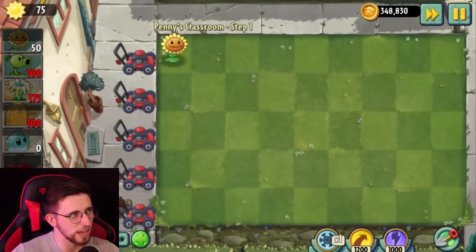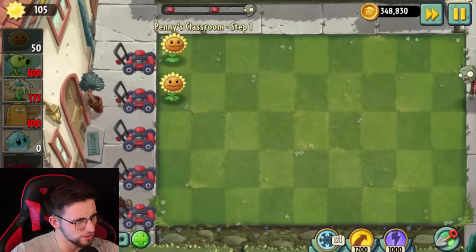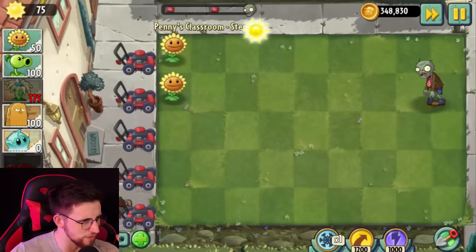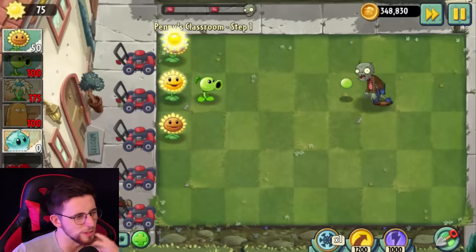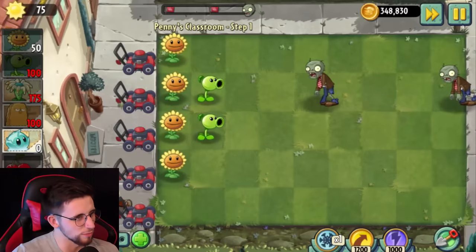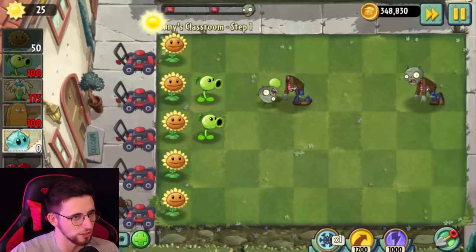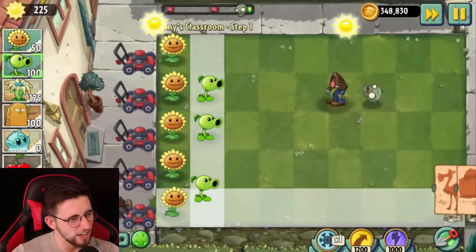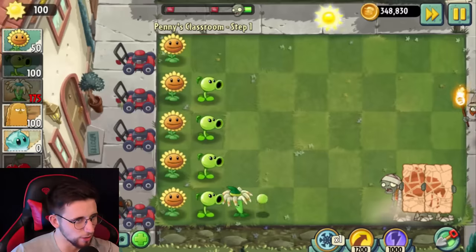So they're going to list some balance changes and then I have to play with those plants. Bloomerang got buffed, Peashooter stayed the same, Iceberg Lettuce got buffed. I think all of these got buffed except for Cherry Bomb — Cherry Bomb's now got a longer recharge, so I'm just not going to be able to use it as much. It's going to feel weird using Peashooter at level one again. Oh, does this mean they're going to nerf the premiums like Grape Shot? Am I actually going to have to learn how to play this game properly? Because I didn't sign up for that.